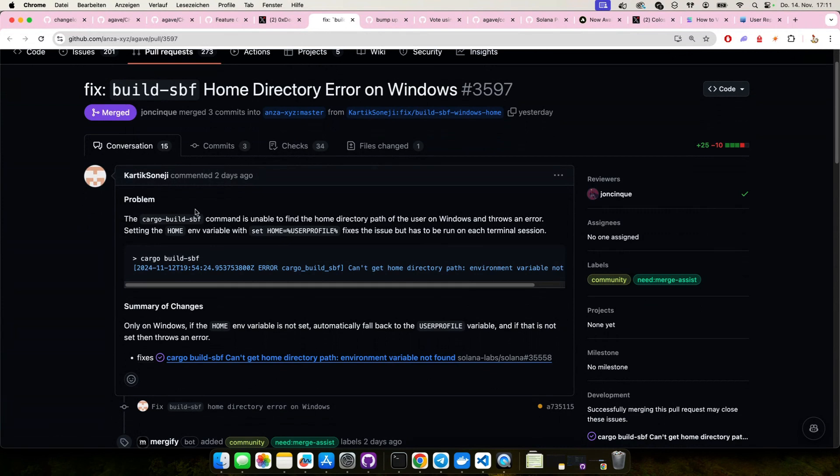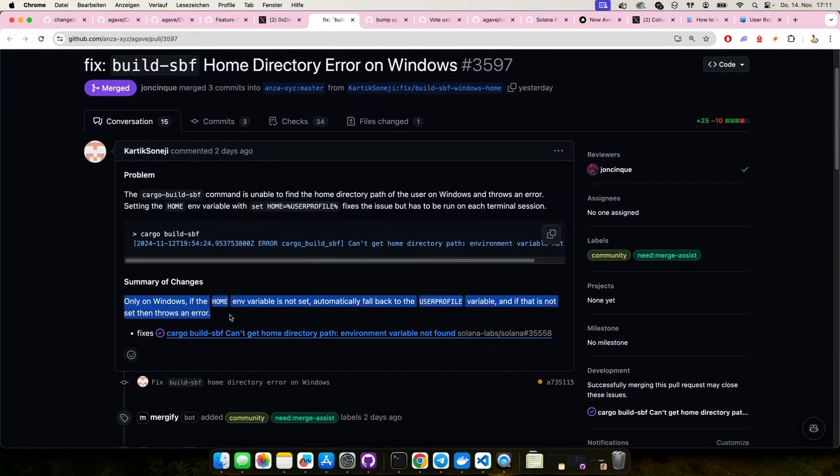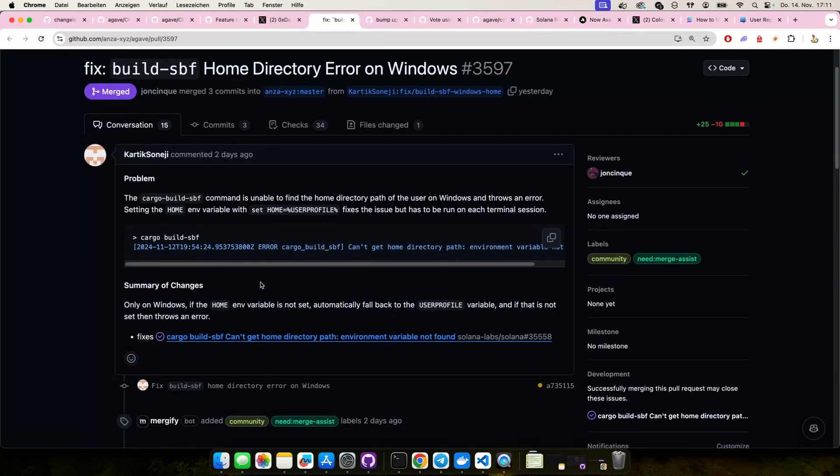Looking at some of the commits from this past week: this one is a pretty straightforward fix for a Windows error, making it easier to actually build on Windows natively. Maybe at some point we'll be able to run on Windows without WSL. This is native on Windows, no WSL, which is cool.